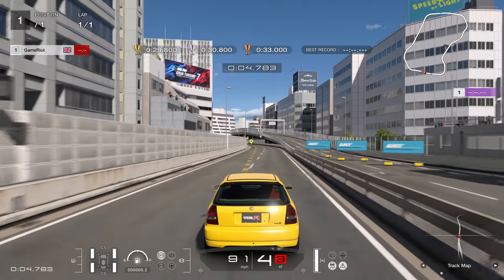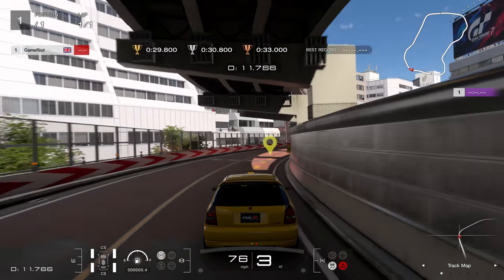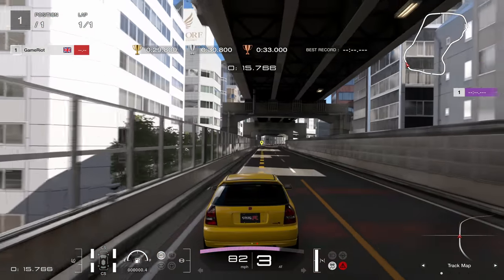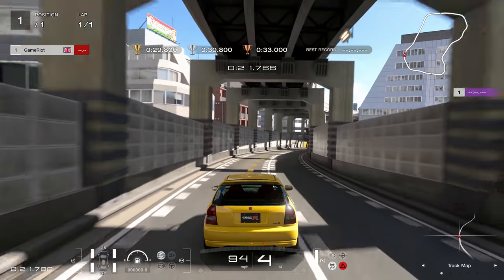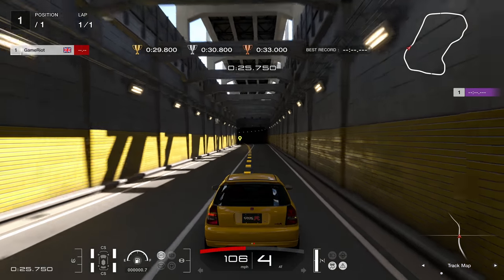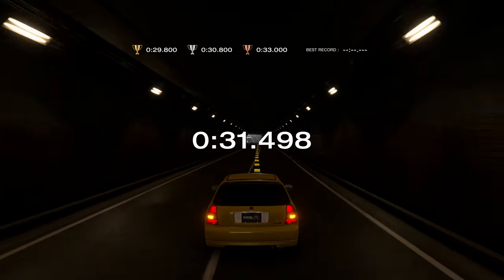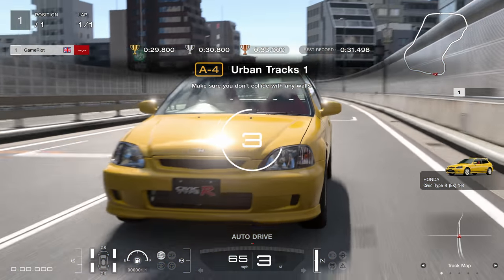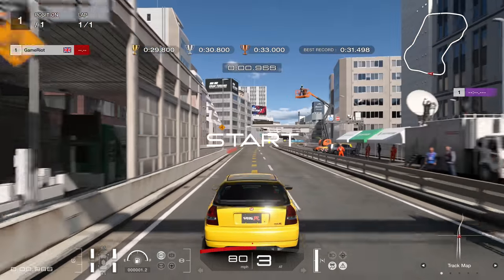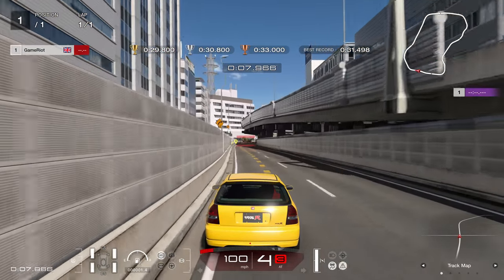Get close to the walls without touching them - there's time there - using as much road as possible. Let's see if we can try and go for a gold straight away. Quite close to it there - braked a little bit too much. It's quite a long little segment. There's a lot of gold to find - this is a fun one. I like the walls being there, one tight corner and the rest are all about commitment.